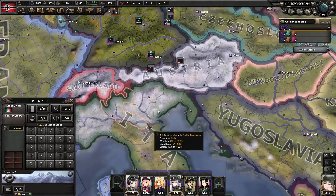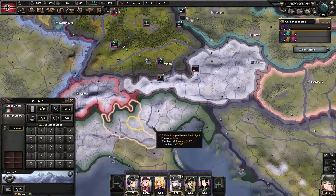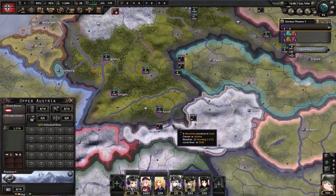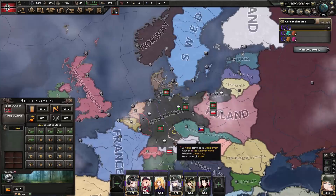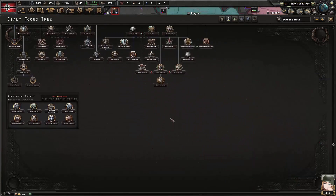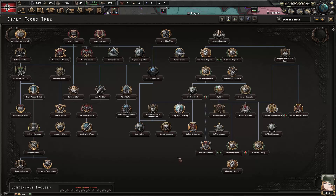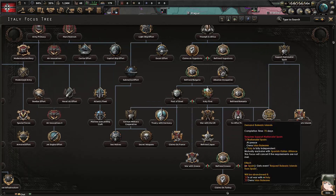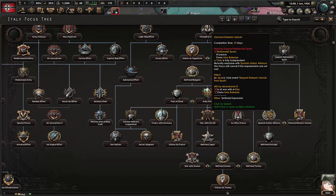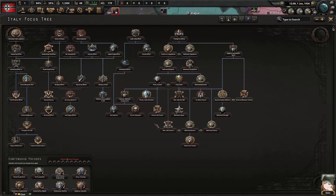Italy's focus tree is fairly limited. They can go a different route — teaming up with Nationalist Spain instead of joining the Axis — or do the 'Italy First' thing, which doesn't put them on a direct path against us, just has them doing their own thing and attacking the same targets we would anyway. We'll see how all that plays out once time starts moving and focuses start going.